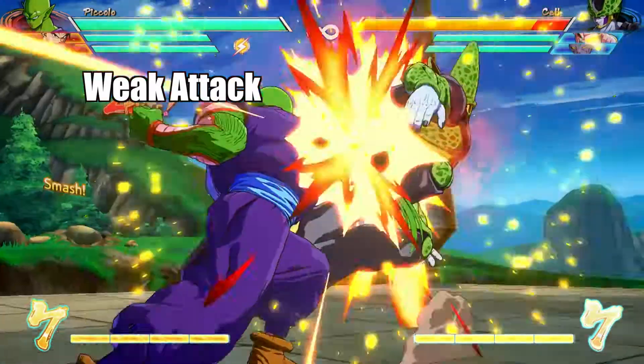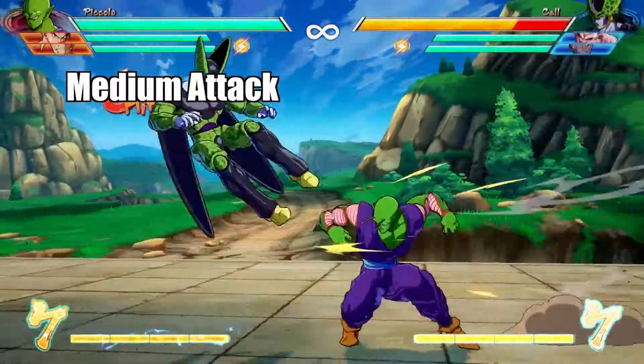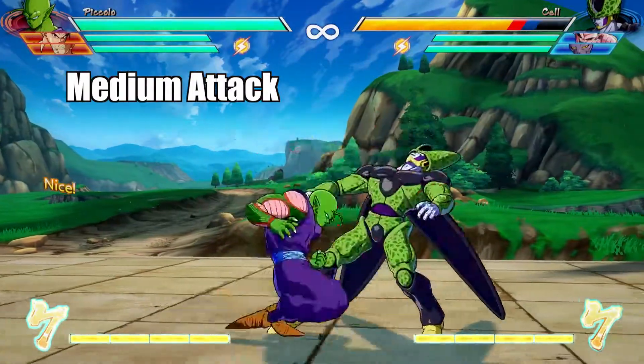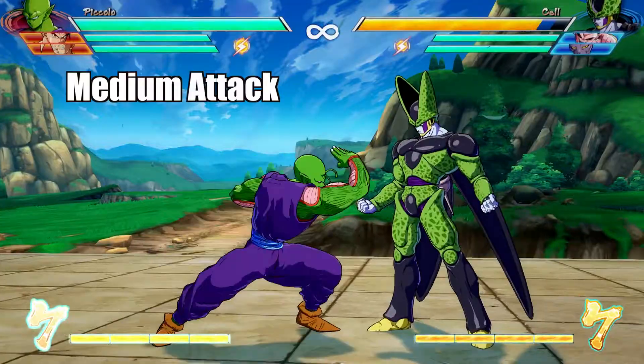His auto combo also looks like this. His medium attacks have less range than his weak, but if you can get the first hit, you can start a pretty powerful combo. His medium auto combo looks like this.